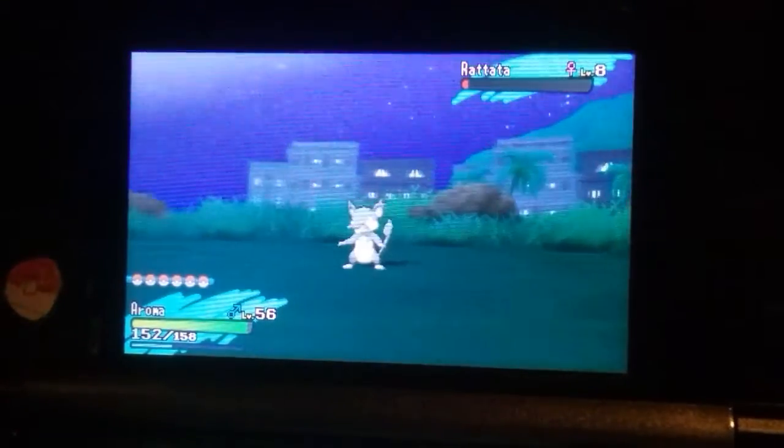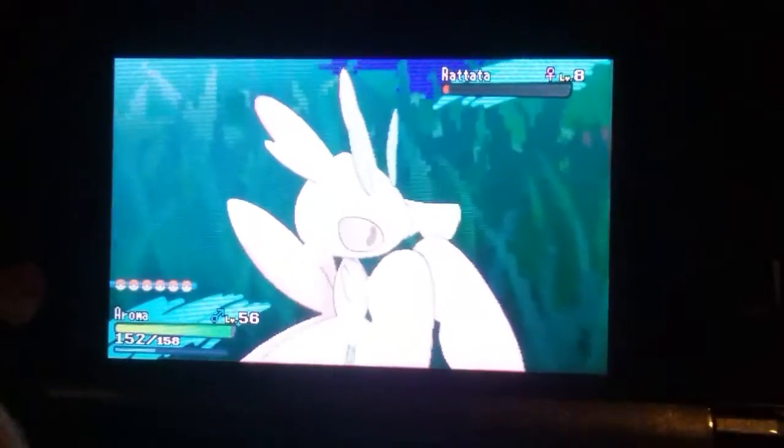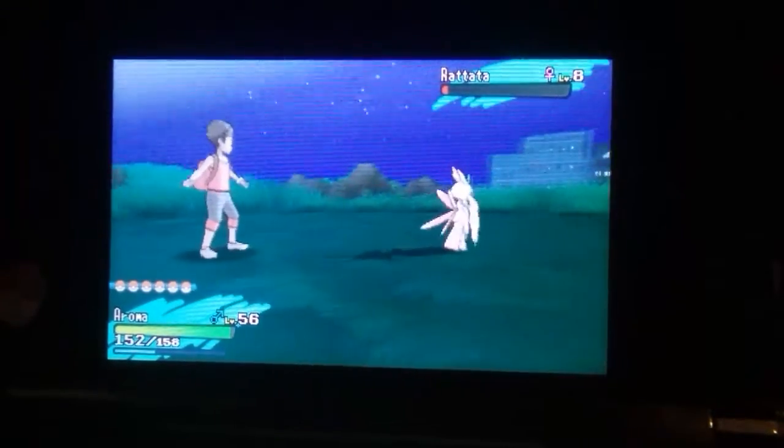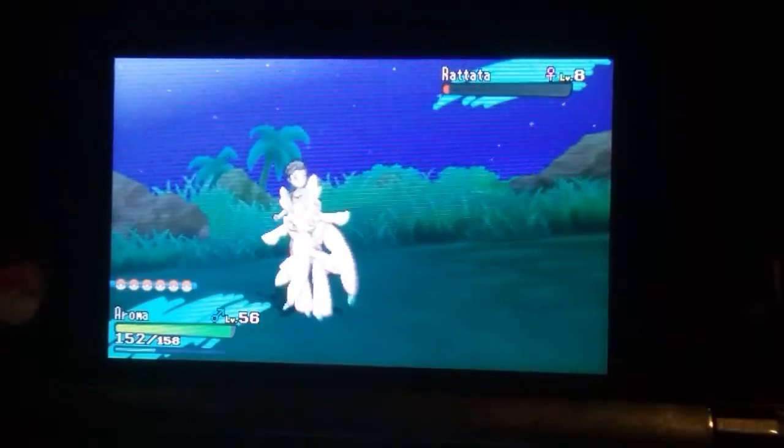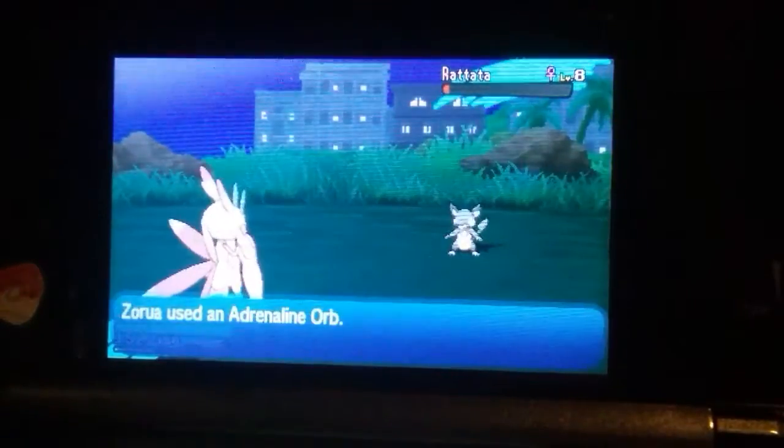Now we're gonna use our adrenaline orb. The adrenaline orb is in the battle item section. Let's use this adrenaline orb on this Rattata.